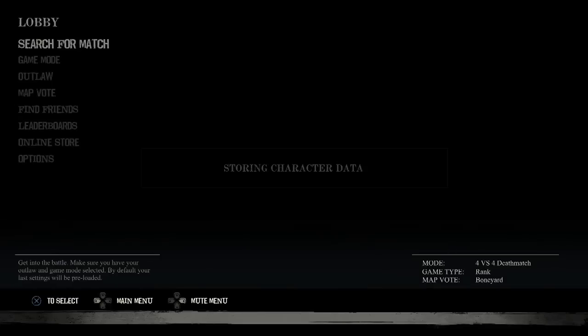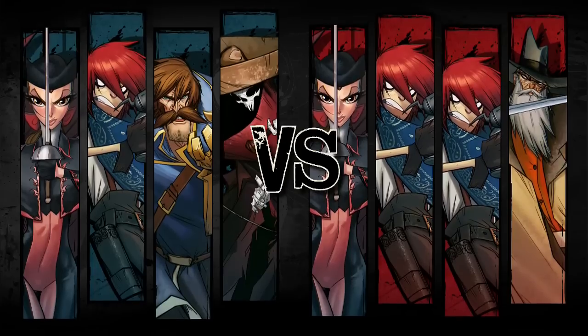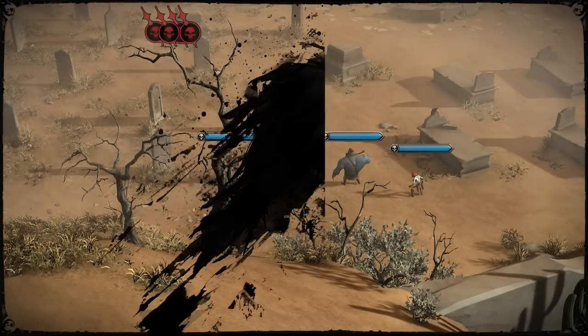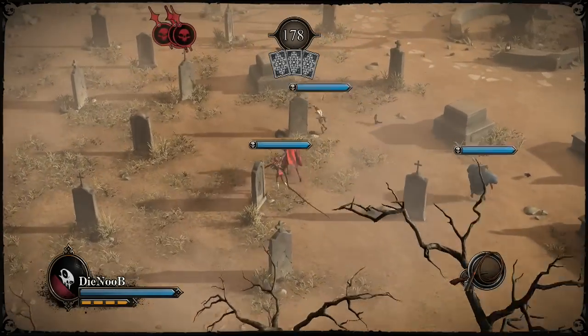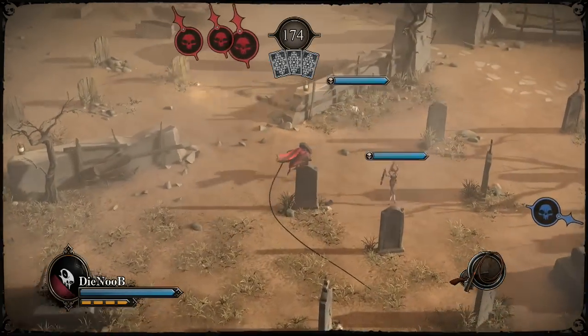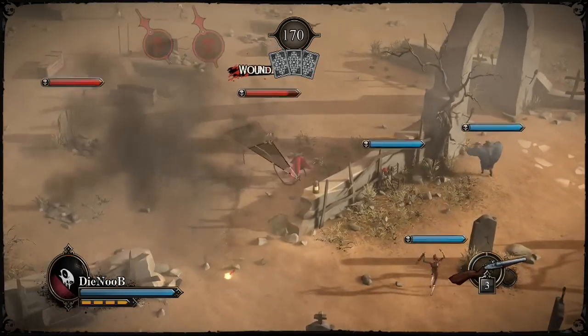That's another round — we got quite a few points there, 204, not bad. We've got four thousand pretty much. Let's have one more game. It's been the graveyard every single game — that's the map. On the main menu you can vote for what map you'd like, and I'm not sure exactly how it chooses — I'm guessing it's by percentage of whoever voted for each map.